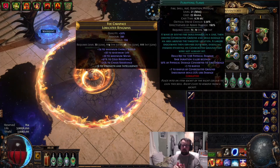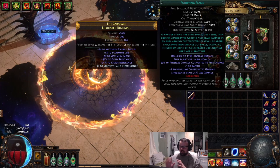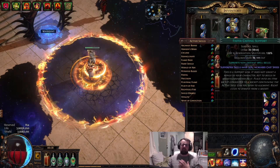I ended up switching in Purifying Flame to test out and I've been liking this a lot better. It feels safer because we're putting ground down all the time, it hits harder, and it's more consistent single target. It's ultimately the same build — just a gem swap — and I think it's for the best.